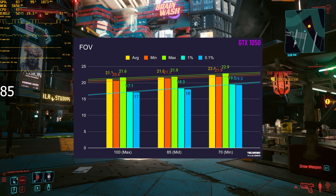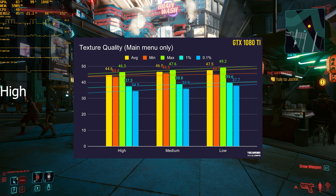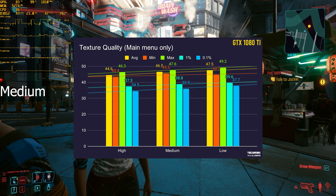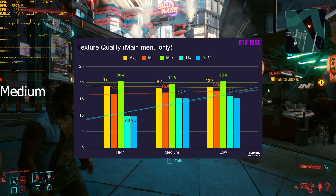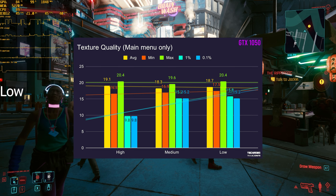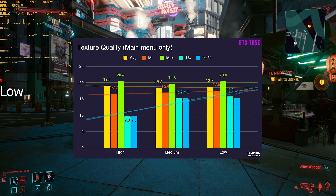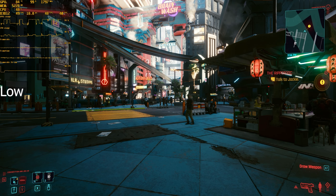Texture quality is something you can only change on the main menu. I didn't expect too much of an effect here, as it should mainly affect the VRAM inside your computer. The 1080 Ti showed a very slight trend for more FPS towards the lower end, with about 3 FPS difference between high and low settings. The 1050, however, noticed absolutely no difference between high, medium, and low, other than stability of the 1% and 0.1% FPS minimums, meaning that running on the higher setting probably led to more stuttering.